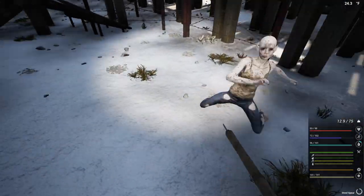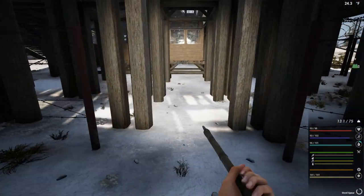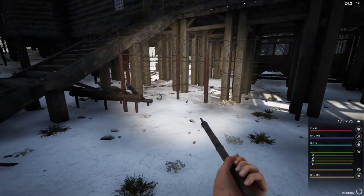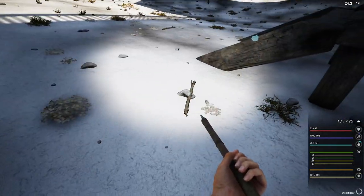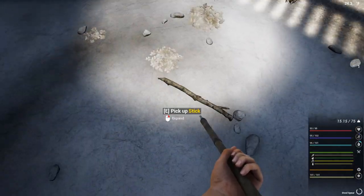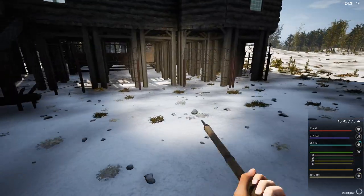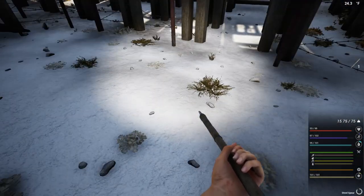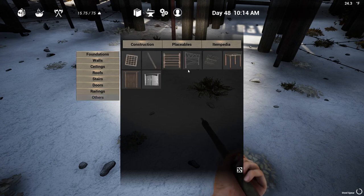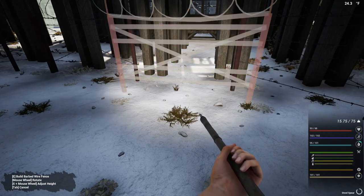Oh dear, they have access to our base just here — that's not cool at all. We're definitely going to have to work on that, because when the big guys come out, that's where they're coming to. Let's get what we need to fix this — let's get ourselves a barbed wire fence placed just here, something along those lines.